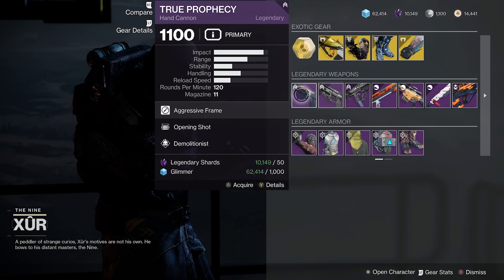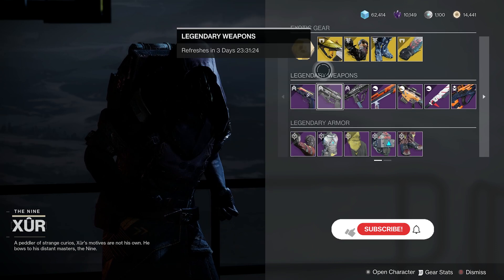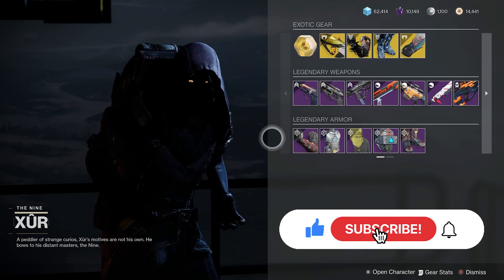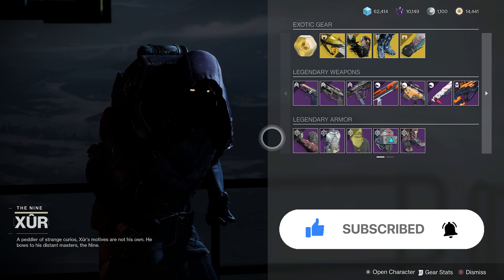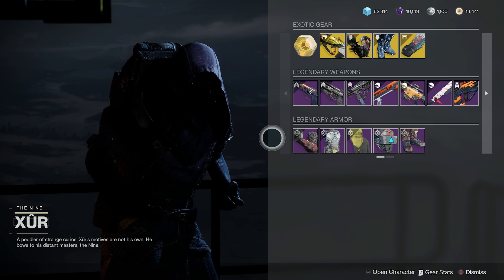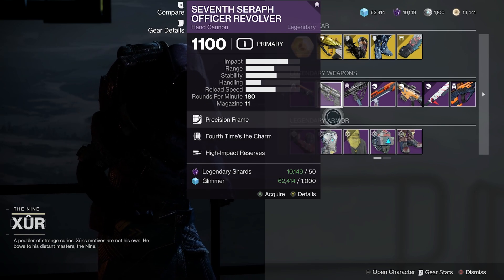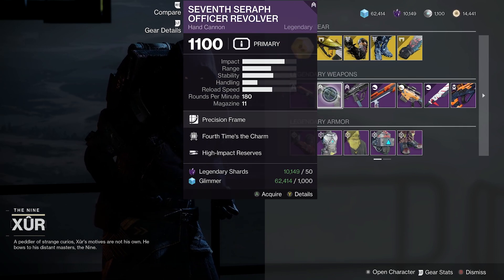All right guys, it is Friday and you know what that means. Xur is in town and I'm going to go over all the high stat good armor pieces that I would recommend picking up for your Hunter, Titan, or Warlock. So first up on Hunter, we're going to head over to Xur. He's in the tower over in the hangar section. As far as weapons, before we jump into the armor, these two Seraph weapons are pretty decent here.